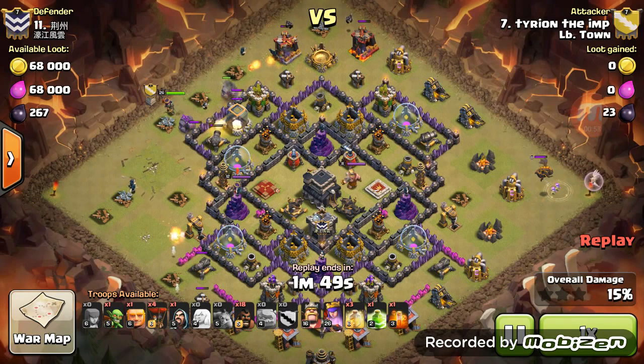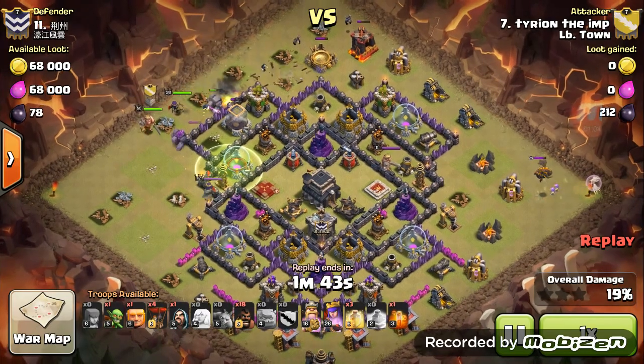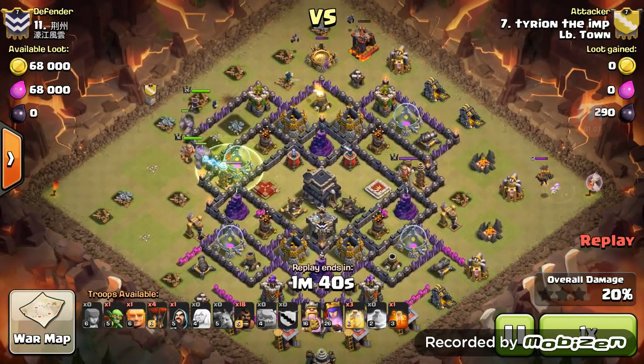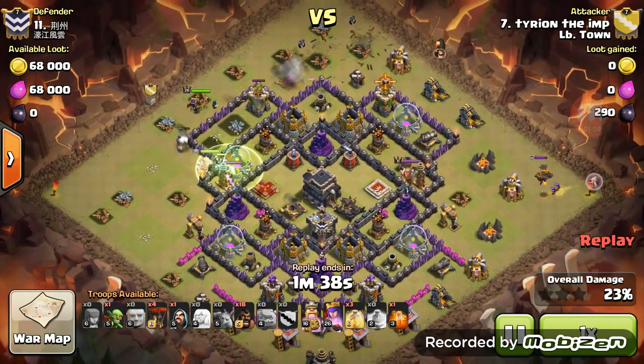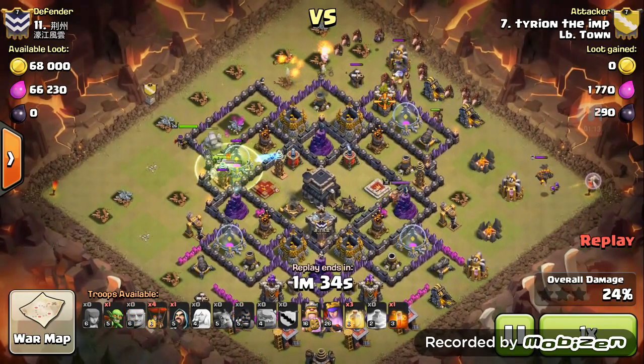Once that top left archer tower goes down, I drop my jump spell and my Barbarian King. My BK is going inside, taking out that queen. Here comes my wall of hogs.